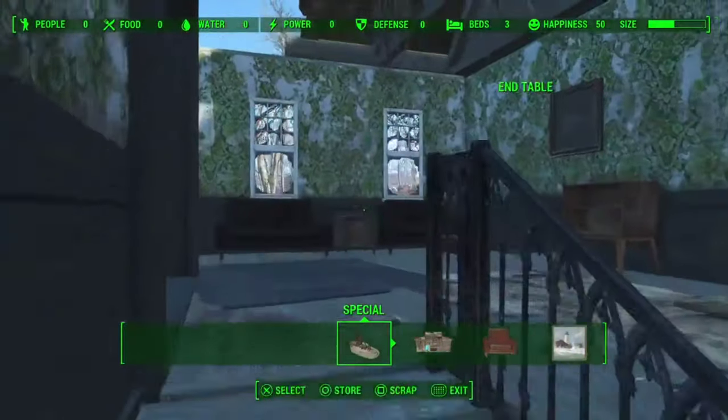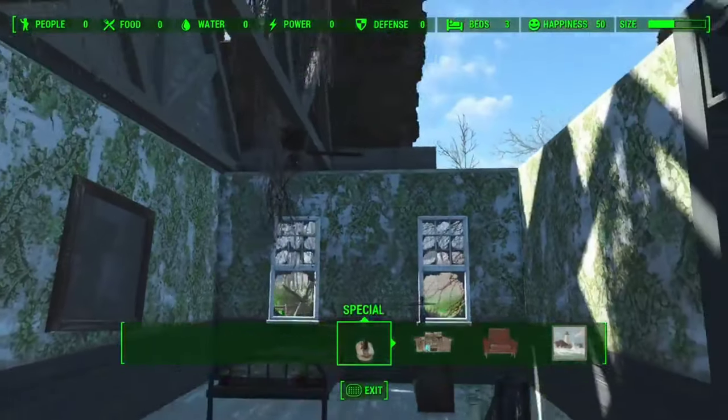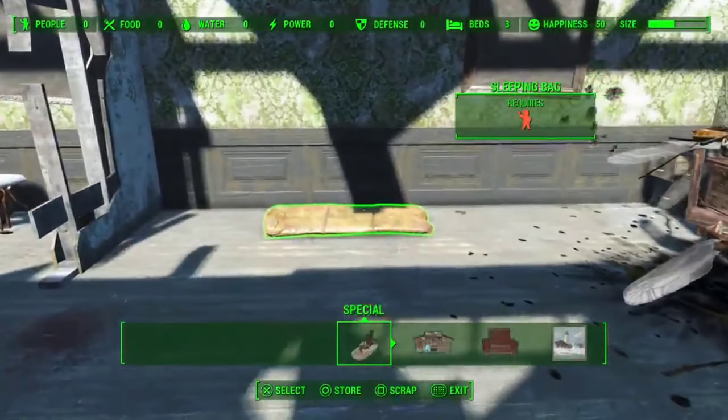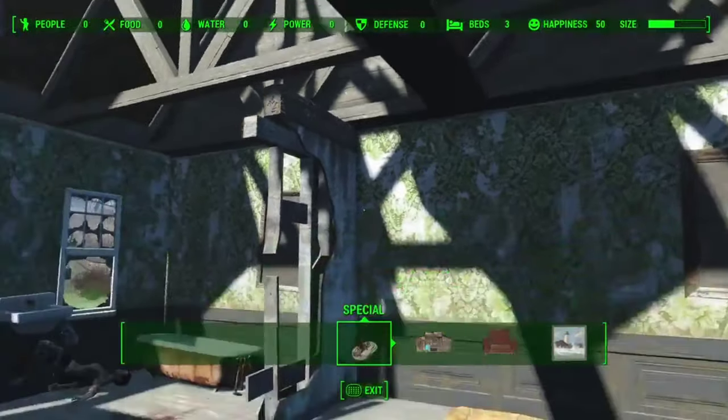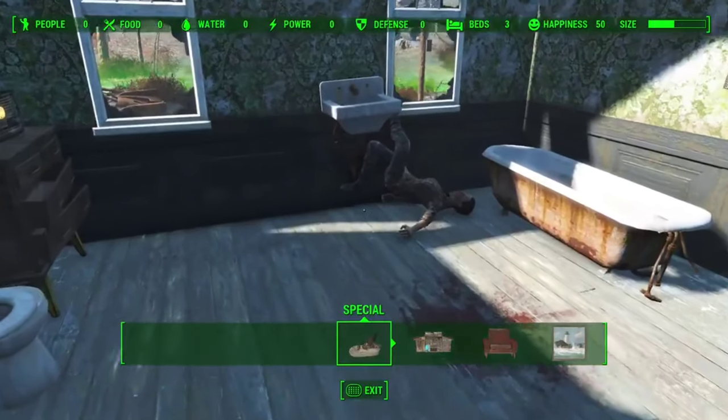Let's go upstairs — there's the second bed. There's that giant hole in the roof; you can try to repair it, I usually just leave it. And there's the third bed. Thankfully all the beds are underneath the roofs so you're not going to get wet when it rains.